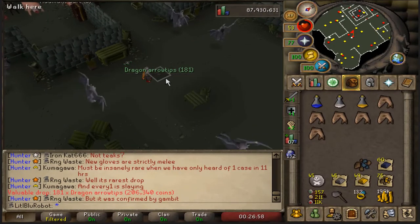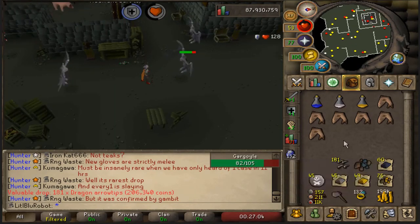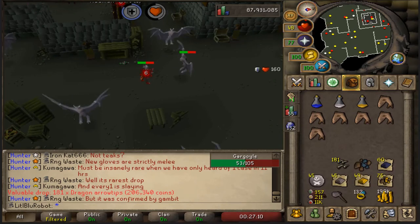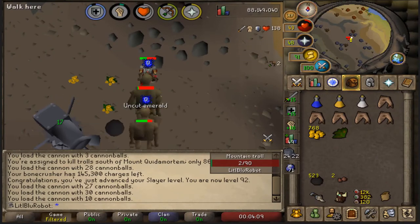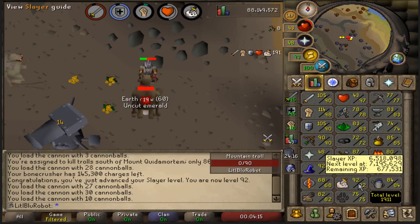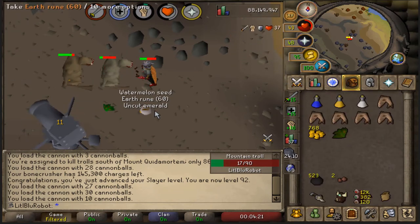This Konar drop table is quite something — 181 dragon arrow tips from a gargoyle. It's not the most useful thing I could have got but I'm not gonna complain. I missed a level again: 92 slayer. It isn't anything special but it does mean I'm one level away from being able to kill smoke devils, which means I can get my occult necklace. 677k XP to go — that's quite a ways.